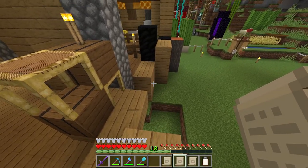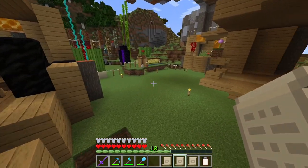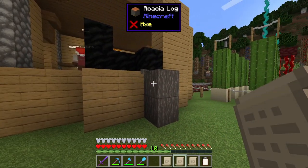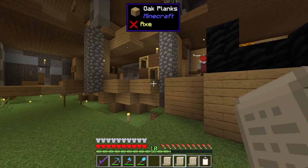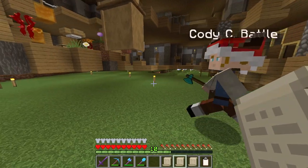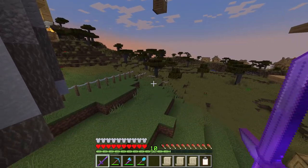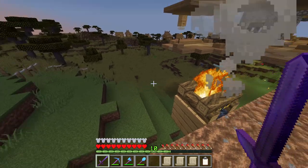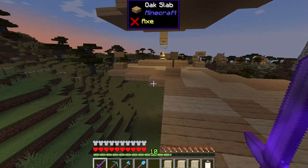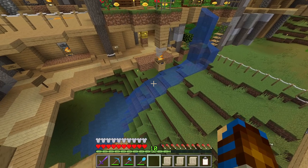We have the same problem again with Cody coming out here to construct the new level one flower shop. He is basically just stripping away all of the outer walls of the mine and town hall. We will get it back eventually, but it is just such a waste of time overall really. At least with the likes of the Fisher's Hut, because we don't have anything there to remove, this building should go up a lot faster than the flower shop certainly. Well, I spoke too soon by the looks of it.